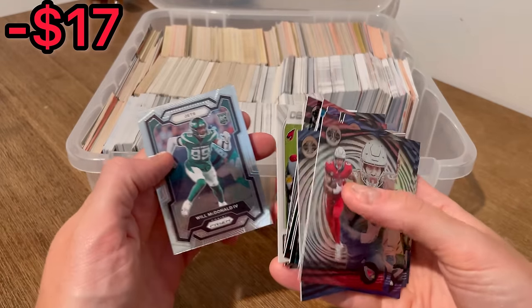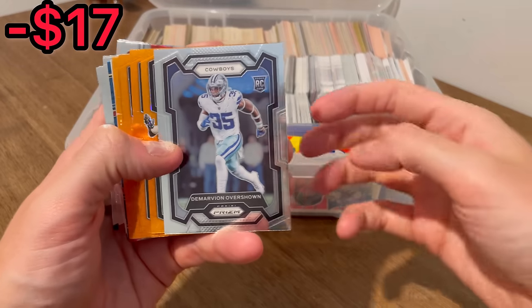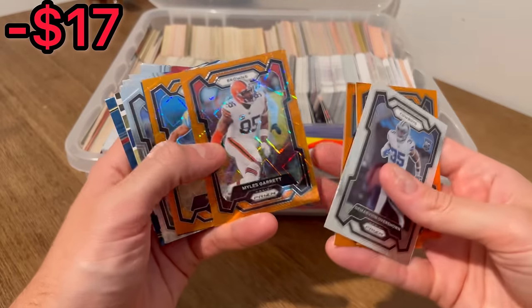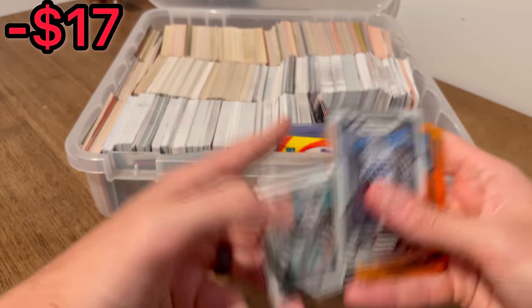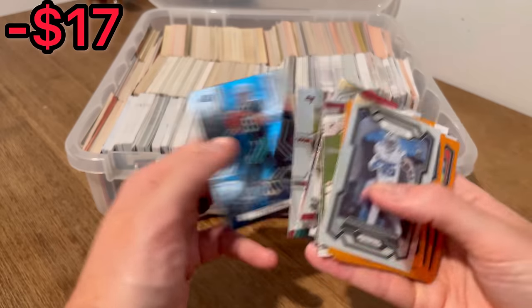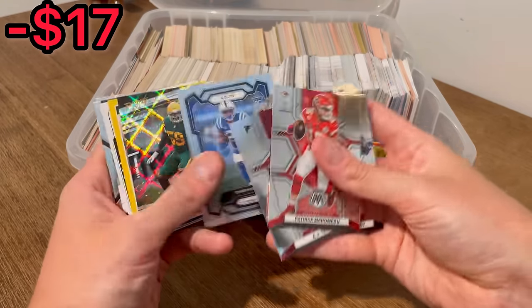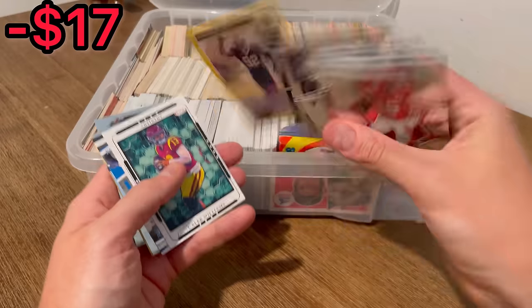There's a Quentin Johnson rookie, Will McDonald. That's more color. Trevor Hubbard, Miles Garrett, Austin Eckler, Terry Bradshaw. Mahomes on the Super Bowl. Marcus Davenport — that's a cool looking card.